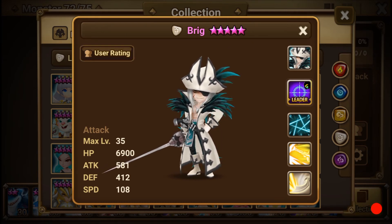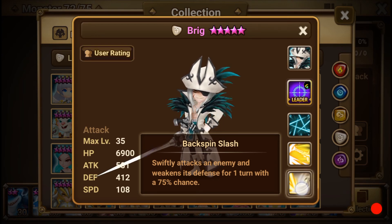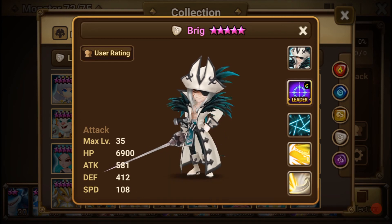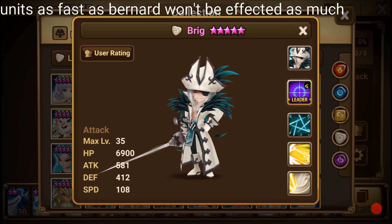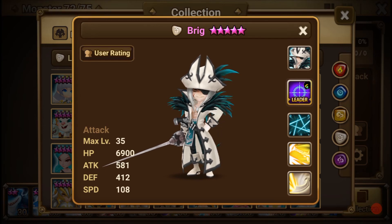His first skill, Backspin Slash, swiftly attacks the enemy and weakens their defense for one turn with a 75% chance. The only issue I have with this skill is if the unit you use it on is fast, they can remove that defense break quickly. It would be better if it lasted two turns to more efficiently kill them.